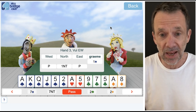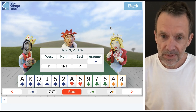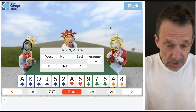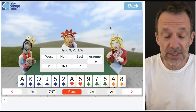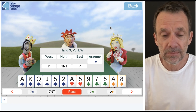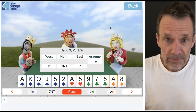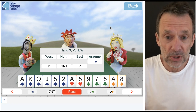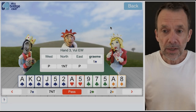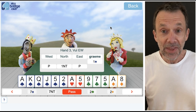Ask yourself this question: what contract do we want to play in? If north has got six to nine points and is reasonably balanced, do we want to play in a slam? I don't think so. Do we want to play in a part score, something below game? No, I don't think so. We've got 18 points and a really good six-card spade suit, so we want to play in game. Which game? Well, it's not going to be hearts, clubs, or diamonds — it's going to be spades probably, or possibly three no trumps, but probably four spades.